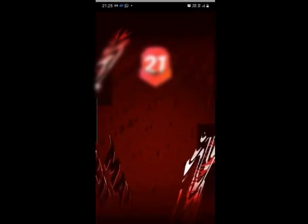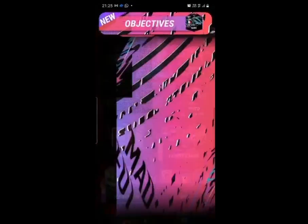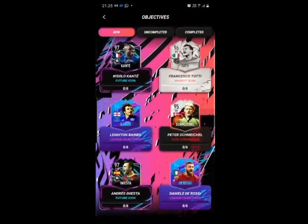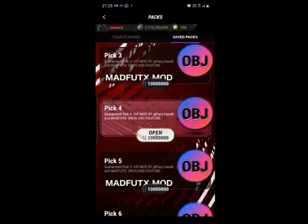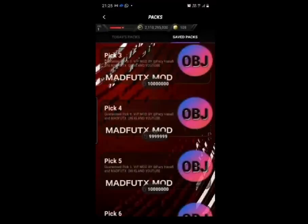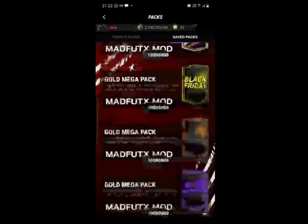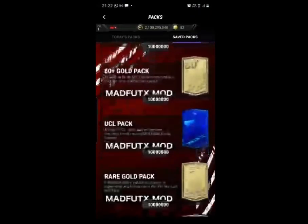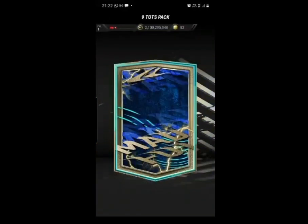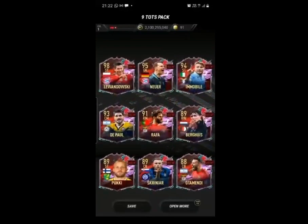Now that you're done installing version 1.3.2, go ahead and open the mod. You'll see that you've got new objectives and your objectives picks and everything will be updated as well. You can go ahead and open these objectives picks — I'm going to open one and get myself the future icon Kanté. The 19-of-the-season packs all still work too — these are some of the great features.